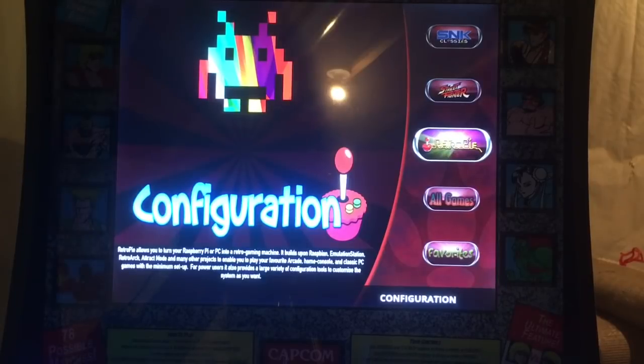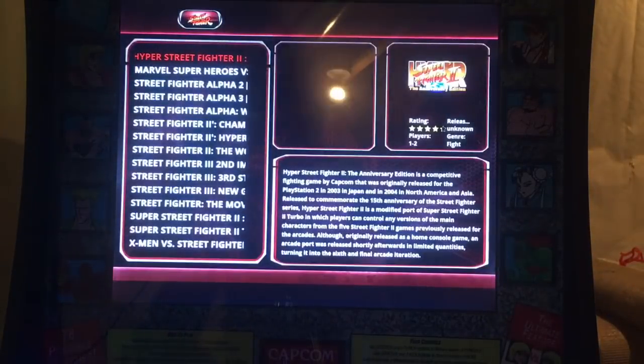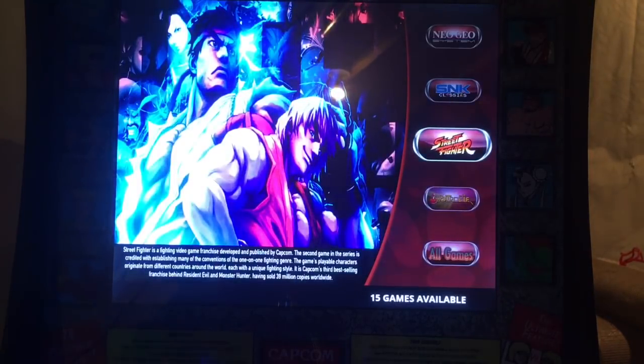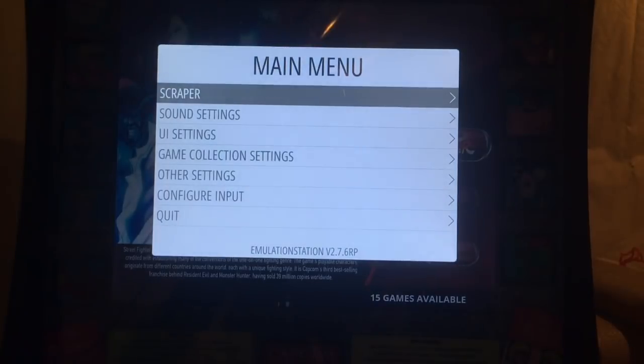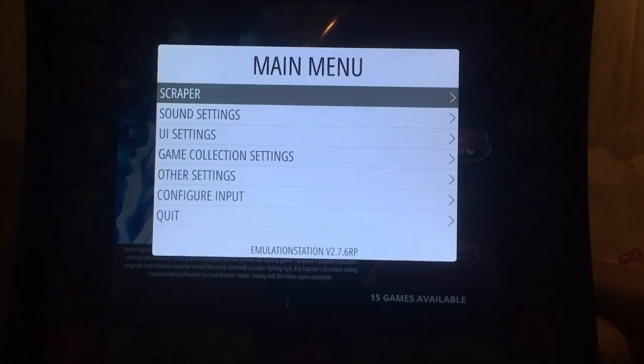To exit Kiosk Mode, you do the joystick combination: Up, Up, Down, Down, Left, Right, Left, Right, B, A. If you don't see Emulation Station restart, you're still in the previous mode. Hit the main menu to confirm you're out of Kiosk Mode.